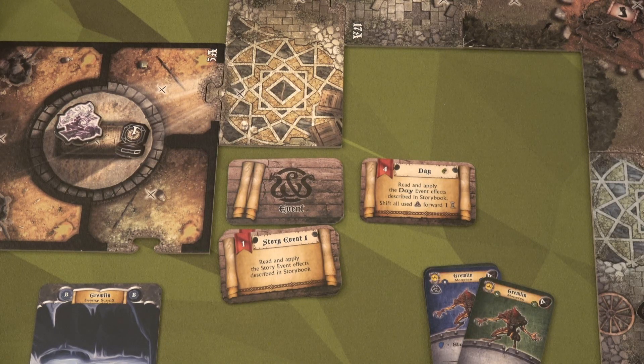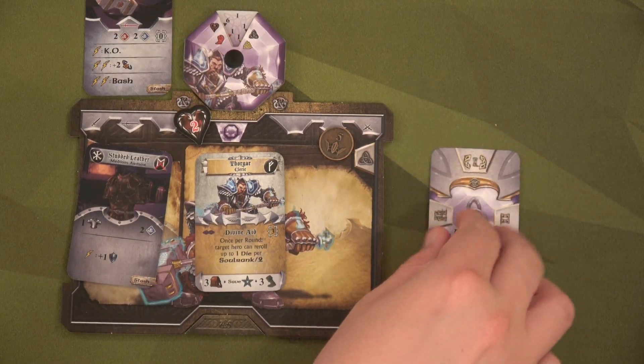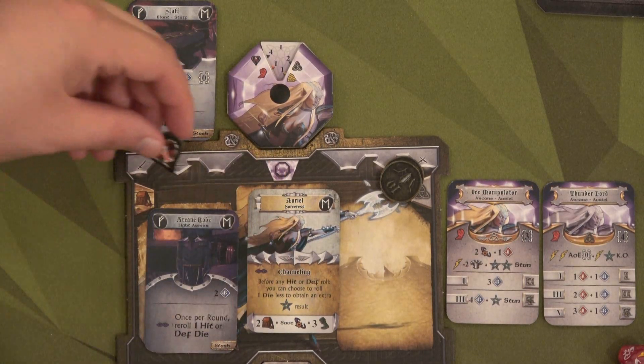During the time phase, no one can level up. We only have one soul shard, so we'll just start activating our heroes. First thing we're going to do is activate Thorgar. Thorgar is going to use his power to heal Ariel by two, so that way she has more than one health. This means we'll have to put his heal wounds on cooldown, and Ariel moves from three damage to one.